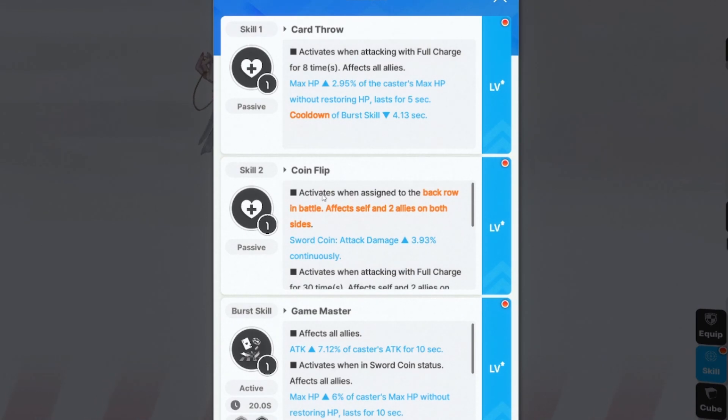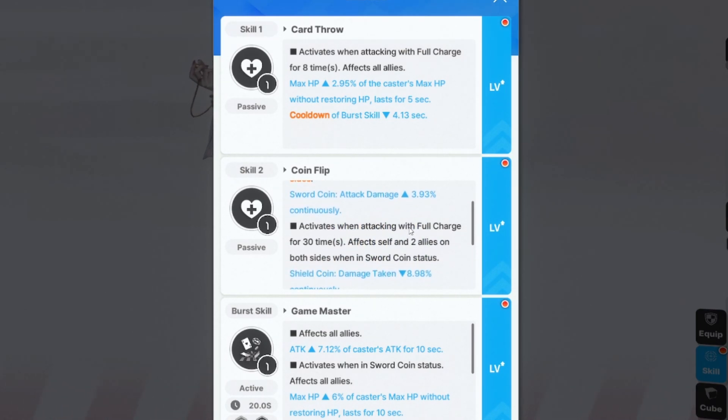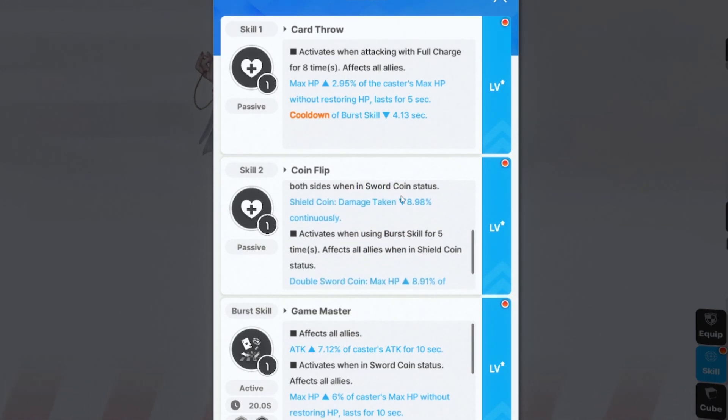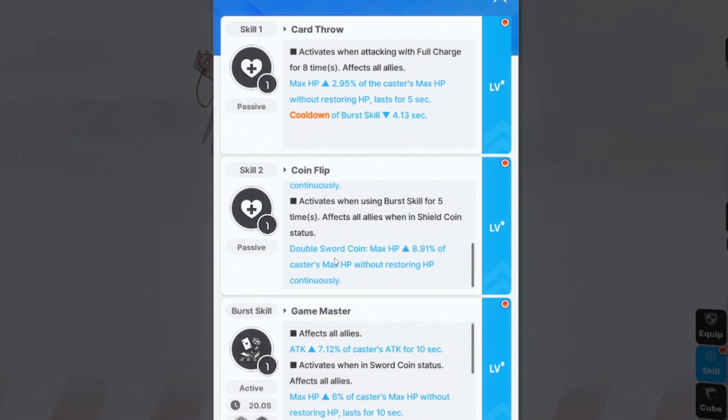The second skill is Coin Flip, which activates when assigned to the back row in battle and affects self and two allies on both sides. With Sword Coin, attack damage goes up by 3.93%. With Shield Coin, after four charges for 30 seconds, damage taken goes down by 8.98%. With Double Sword Coin, max HP goes up by 8.91% of the caster's max HP without restoring HP, affecting all allies. It activates when you use your burst five times.